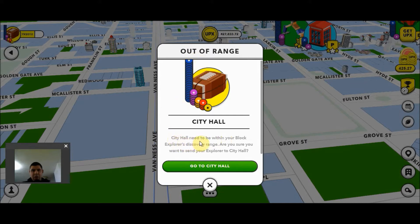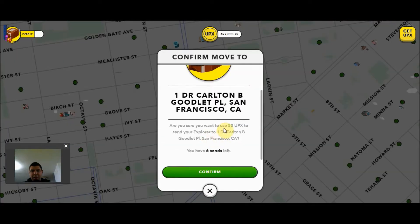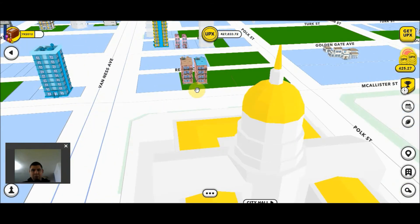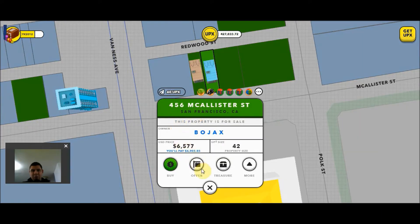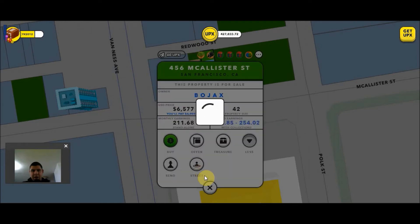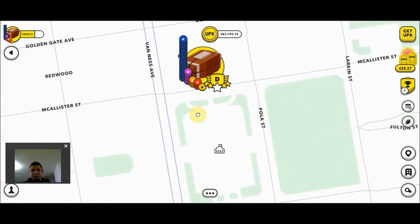Here it says that I am out of range — City Hall needs to be within your Block Explorer Discovery range. Are you sure you want to send yourself to City Hall? I'm going to say yes, and it's going to ask me if I want to pay the 50 Upex to send myself there. Here's a nice tip: if you don't want to pay the 50 Upex, you can look for a property in the vicinity and hope that the travel fee to that property is less. This one here is 40, so I'm going to send myself there, and my Block Explorer will still be in range of City Hall. This is a good tip if you are looking to save a few Upex.